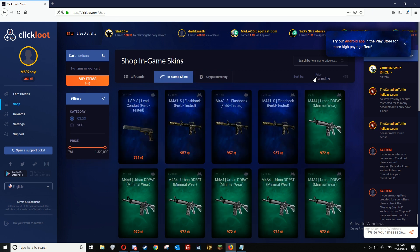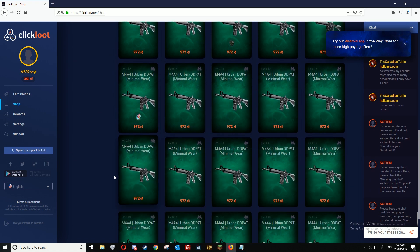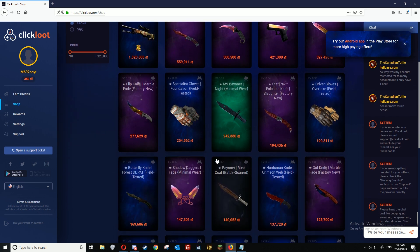I'm just going to go to in-game skins and then set price ascending if you want the cheapest ones first. Then you can withdraw skins here — they've got heaps of them, and if you end up having thousands of credits you can get really good skins too.